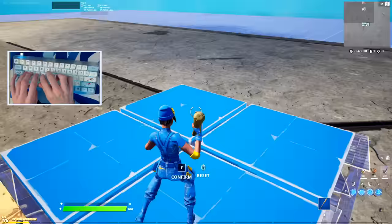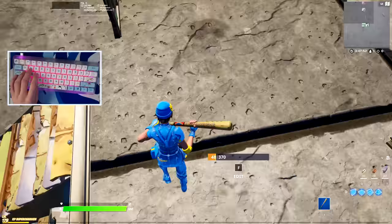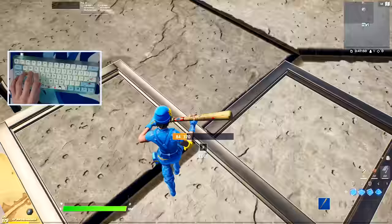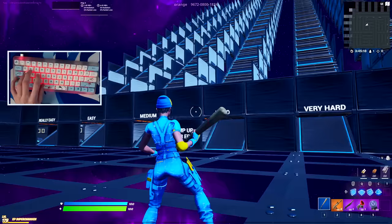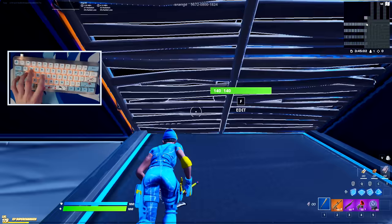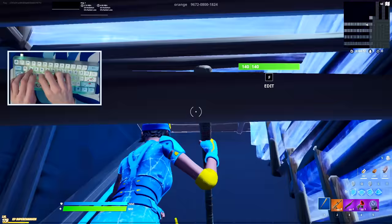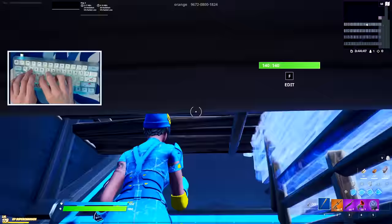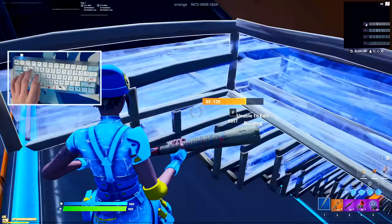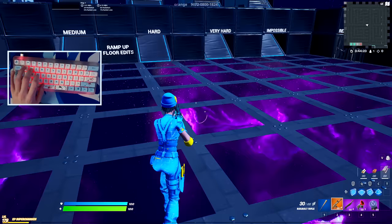We should be able to make this floor go invisible any second. Three, two, one — and boom, as you can see we literally made the floor go invisible and we're literally walking on it. That's how easy it is by just changing a super simple setting. I just joined into this edit course world and as you can see it is kind of glitched out, but with this setting you'll be able to go through this impossible course super fast. As you can see we are literally running through it so fast — this setting is so overpowered. That was the fastest I've ever done that just by changing a simple setting.